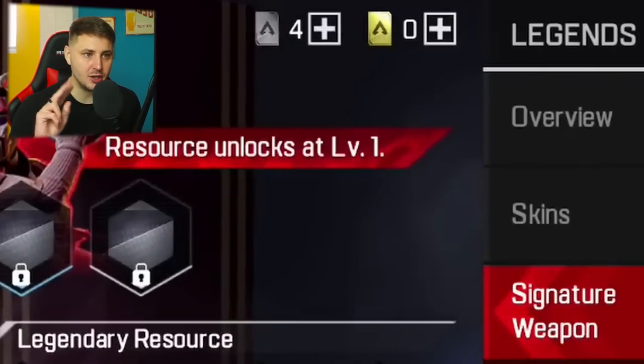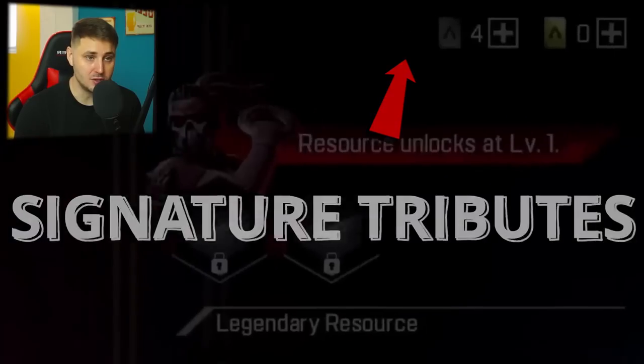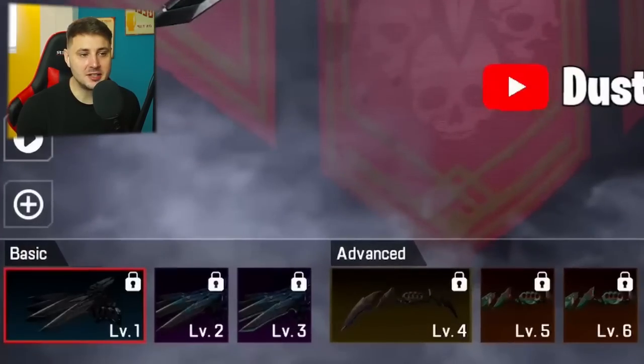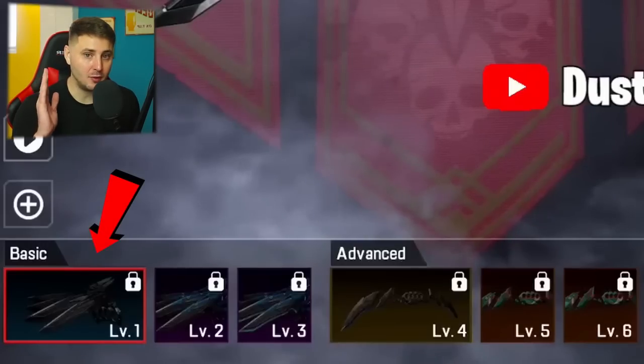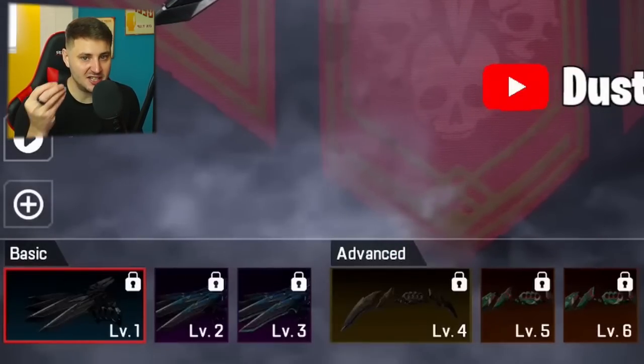There are two types of resources at the top right of the screen. The silver one is called signature merits and the gold one is called signature tributes. To earn signature merits you need to complete daily missions and open activity chests, and you can also get them from the battle pass tiers. Then you can obtain the gold signature tributes from the store vault, which you will have to pay money for. In short, you can earn free merits to level up the weapon from level 1 to 3, and then anything from level 4 to 5 you're going to need to get your cash out.